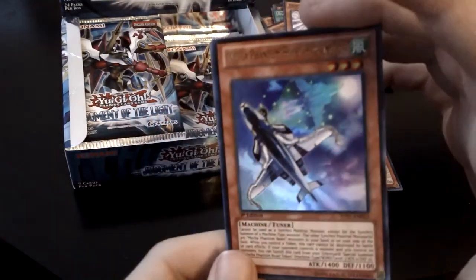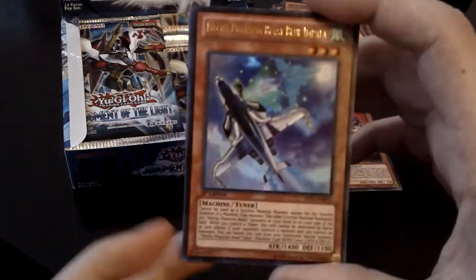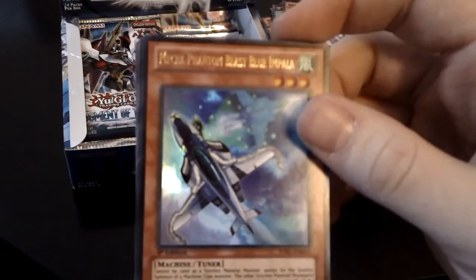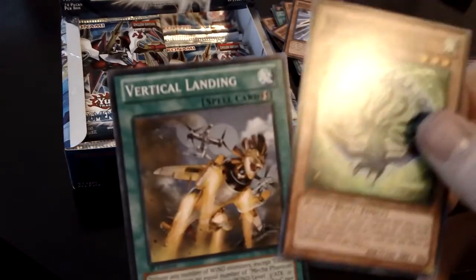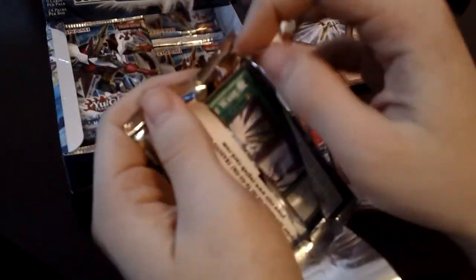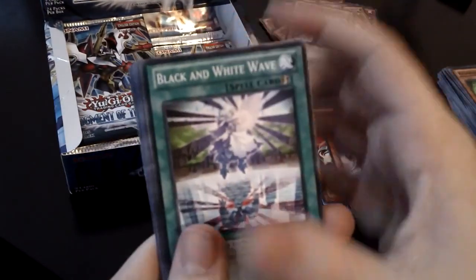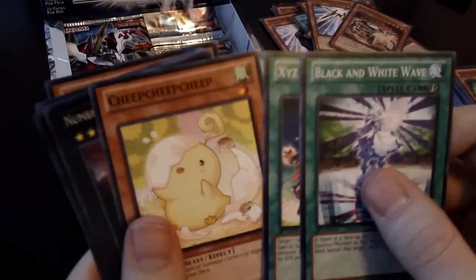Ultra Rare — I think I already have one of these and it's really not worth anything as far as I know, so that makes me a little bit sad, but oh well. That is an Ultra Rare. Star Seraph Sword. Kajoo Juju and Vertical Landing. Hopefully we can get a secret — maybe an Ultimate Star Eater. We're extremely lucky. There should be at least one secret in this box I imagine. Black and White Wave. Bujengi Turtle. Xyz Reception. Cheap. Too cheap.